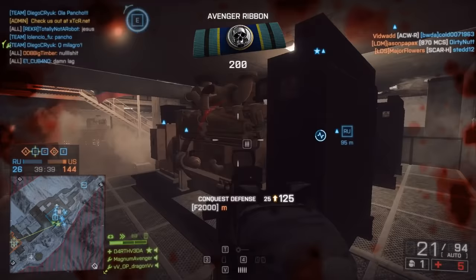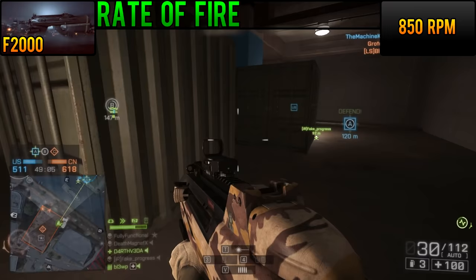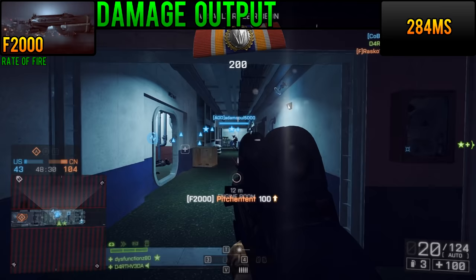At 850 rounds per minute, the F2000 is on the high side of the 800 round per minute sweet spot. Much higher, and you're talking about relegating a weapon to being primarily viable only in close quarters. The lower you go, the more controllable a weapon gets in exchange for damage output. But I'd consider the F2000 at 850 rounds per minute to be a nice compromise between the two. With a minimum time to kill of 284 milliseconds, the F2000 is the fourth fastest killing Assault Rifle in the game, and certainly capable of hanging with the dedicated close quarters rifles.